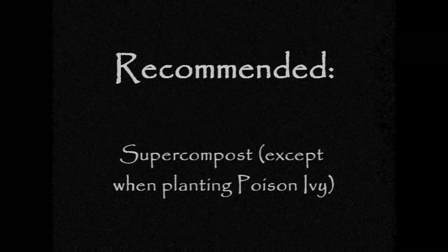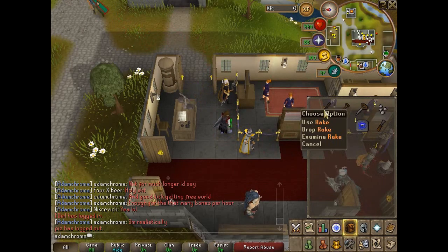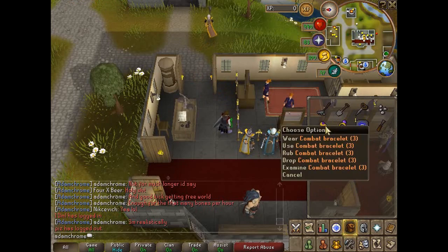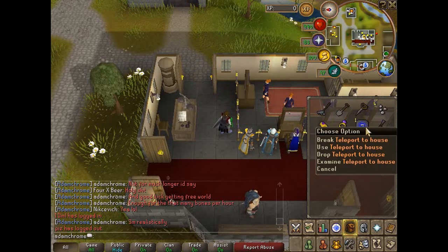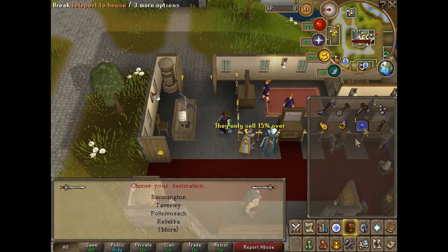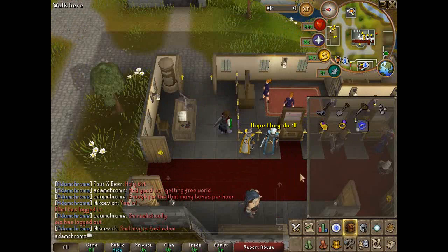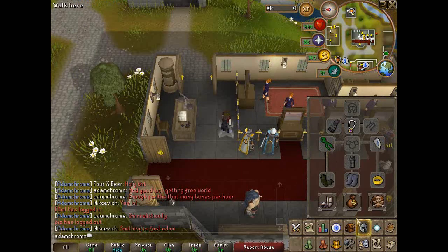It's recommended that you have super compost unless you're planting poison ivy. To start with you'll need a rake, a spade, seed dibber, some bush seeds, a combat bracelet for Champions Guild teleport, a ring of slaying for fairy rings, a teleport to house, and a chisel which is useful for Rimmington — otherwise you can use a skills necklace which is also quite close to that bush patch. You also need an Ardougne cloak; any level will be fine.